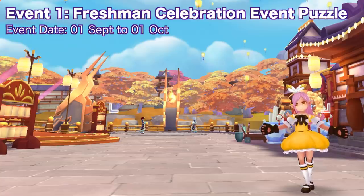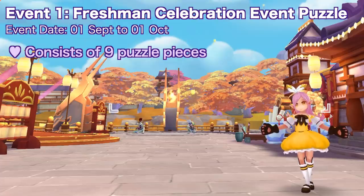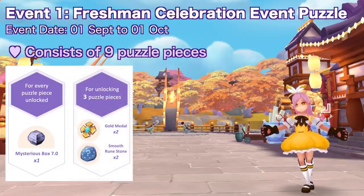First up, for the whole month of September we have the freshman celebration event puzzle. As usual there will be an event puzzle that you need to complete until the end of the month. It consists of nine puzzle pieces, and collecting each piece will give you one mysterious box seven. Once you've collected three puzzle pieces you'll obtain two gold medals and two smooth runestones.